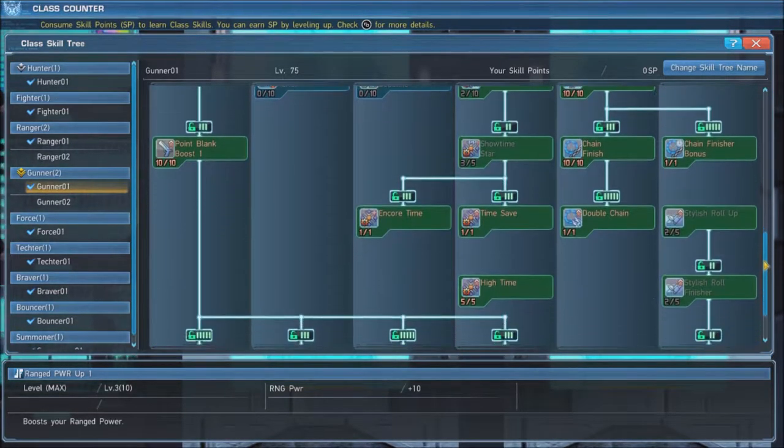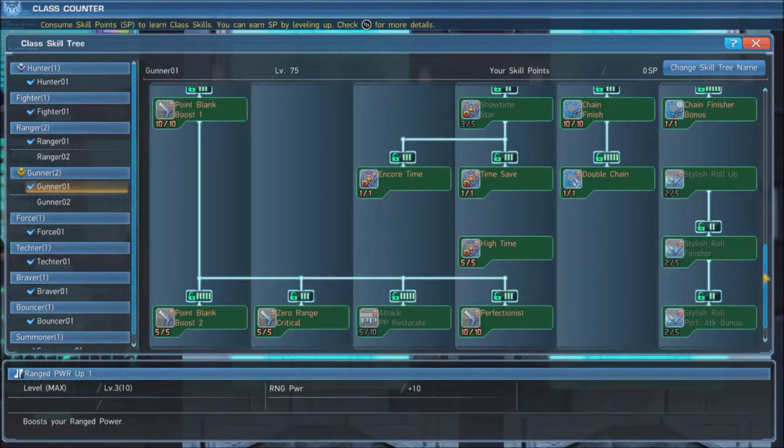Next, max out Point Blank Boost 1 and 2 and Zero Range Critical. This will grant you a 220% damage boost when you use ranged weapons in close range, while also granting a 50% increase in critical hit rate.